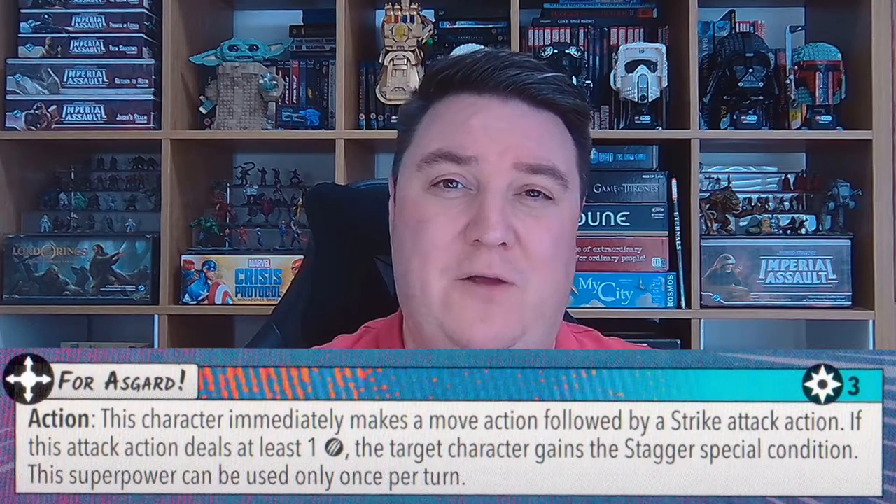Each character gets to make up to two actions during their turn, but that doesn't mean they can only do two things during an activation. Interacting with objectives and tokens, playing tactics cards, and performing superpowers do not use up any action points. There are always some exceptions — superpowers such as Thor's Fort Asgard and Green Goblin's Hit and Run do cost actions, as shown on the card. Also, while tactics cards like Magneto's Magnetic Crush give access to an attack, it still costs an action point to perform that attack. Wakanda Forever and Avengers Assemble, however, are free.